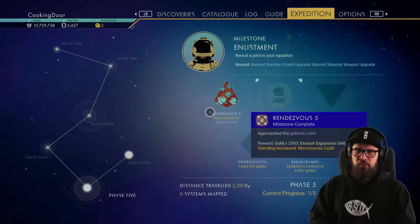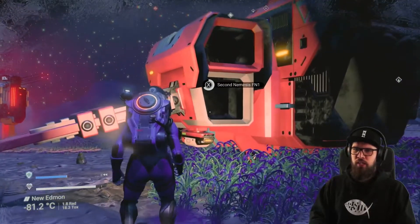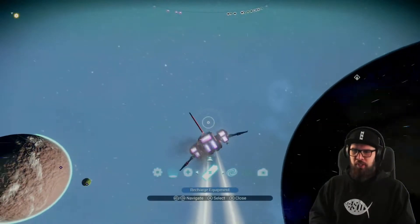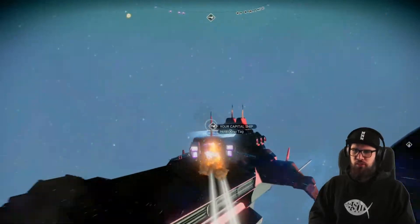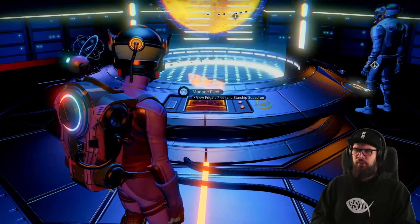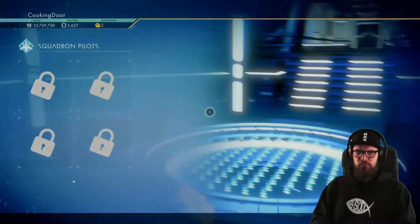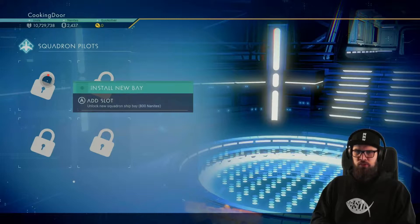I would personally start phase 5 by tracking down the Elizabeth Milestone, which will require you to recruit a pilot to your squadron. Make sure to head into your starship and take off. When in space, make sure to summon your freighter and get onto it. When you're aboard your freighter, make sure to head up to the deck and then interact with the manned fleet terminal. Here you can head up to manned squadron, where you'll see 4 slots which can be unlocked with nanites. Make sure to unlock one.